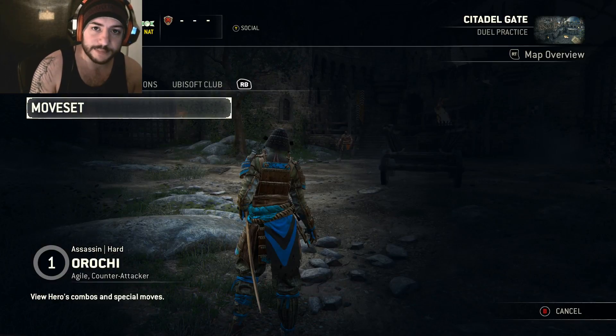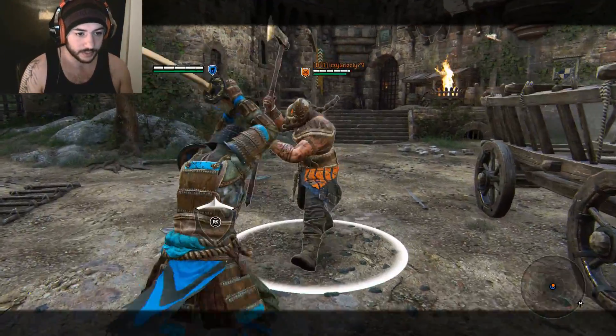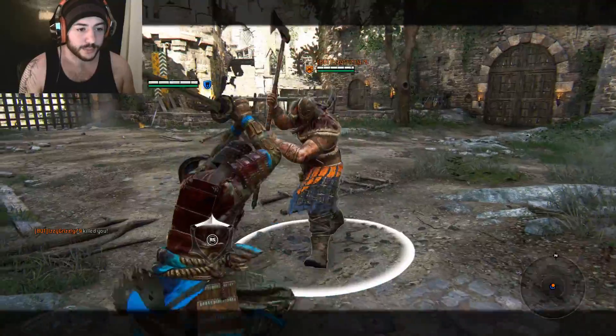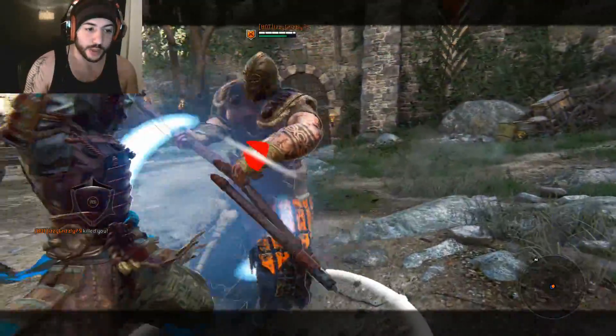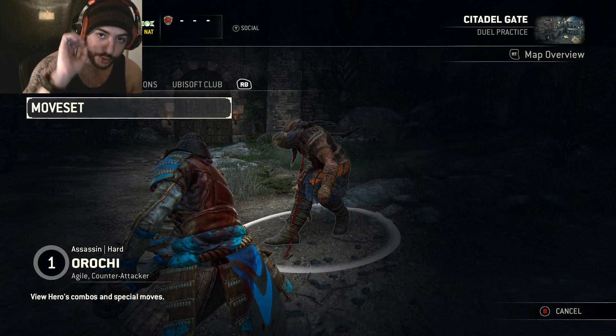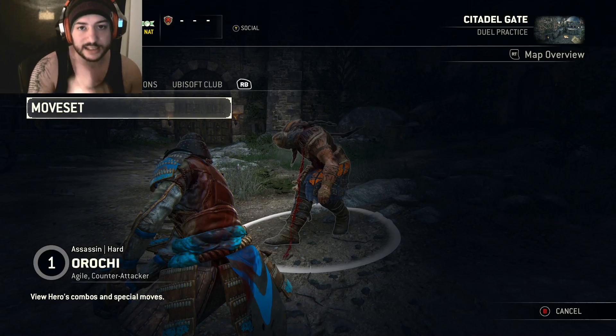The first one is pretty simple. When you get the deflect, you just go straight into a guard break — boom, and then guard break straight away. Instead of doing anything after that heavy or that light, you just want to guard break them straight after you hit that deflect. That's a simple one if you want to just get a free heavy off straight away without doing anything fancy.